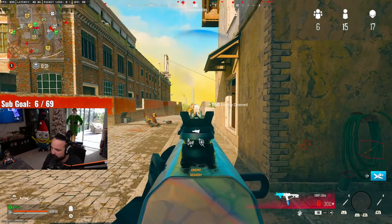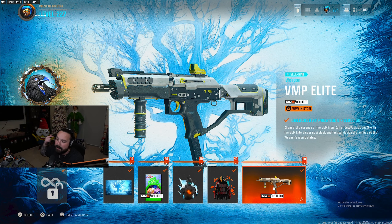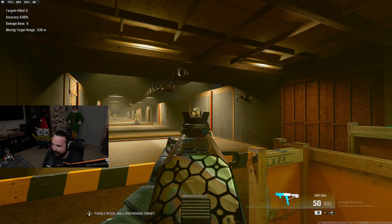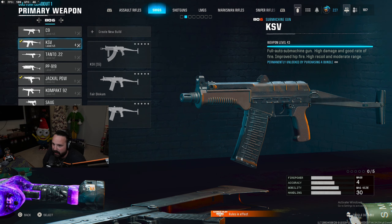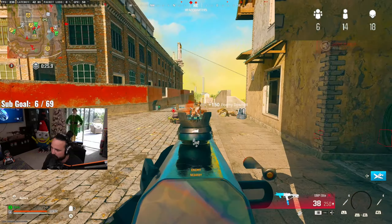In today's video we're using the secret VMP Elite Jackal PDW. You unlock it at Prestige 8 Level 50, so it's very rare. The one thing about this secret Jackal setup that makes it so good is the iron sights. Take a look at the VMP Elite iron sights — very crisp, very clean, don't have that big high left and right side. Then we'll change the loadout and here's the stock iron sights — notice the difference.